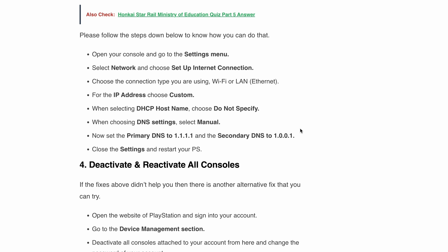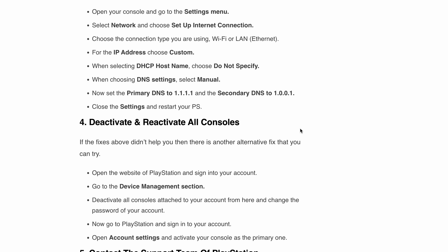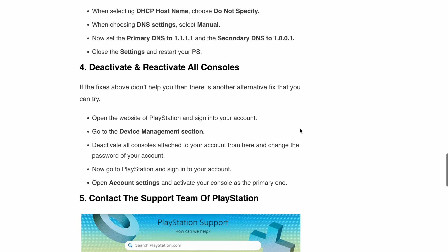Fix four: deactivate and reactivate all consoles. If the previous fixes didn't do the trick, here's an alternate solution. Visit the PlayStation website and sign in to your account. Go to your Device Management section, deactivate all the consoles attached to your account, and change your account password. Then sign in to your account on your PlayStation console, open Account Settings, and activate your console as the primary one.